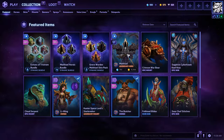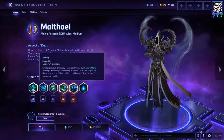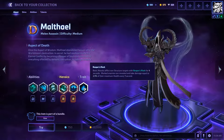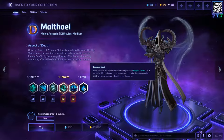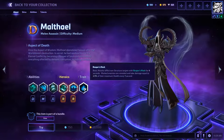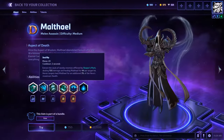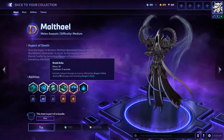So we go to the collection here. His abilities are Soul Rip — extract the souls of nearby enemies affected by Reaper's Mark, which is his trait. His basic attacks afflict non-structured targets with the Reaper's Mark for four seconds. Marked enemies are revealed, which is really nice, and take damage equal to 2.5% of their maximum health every one second. That seems incredibly powerful, and this deals more damage to them and it heals Malthael.